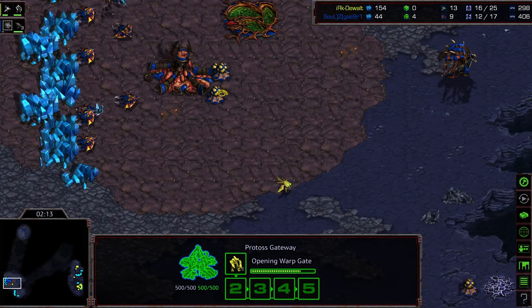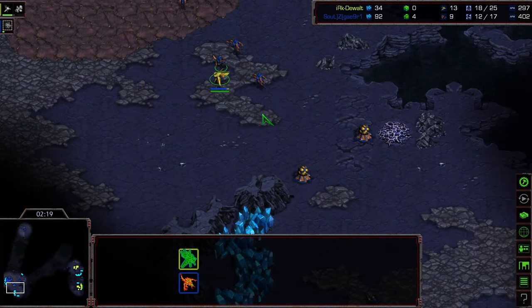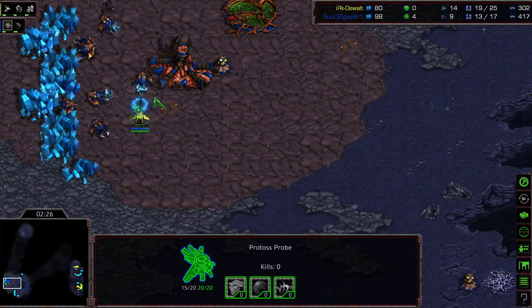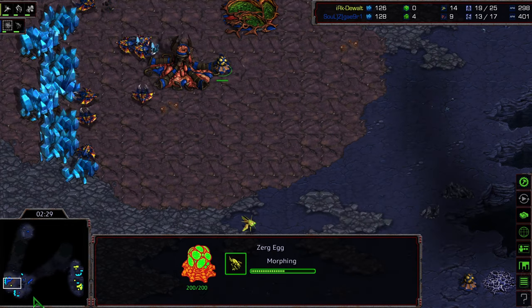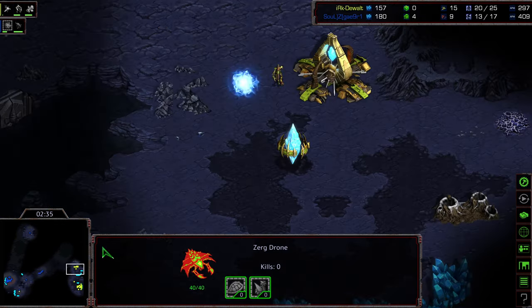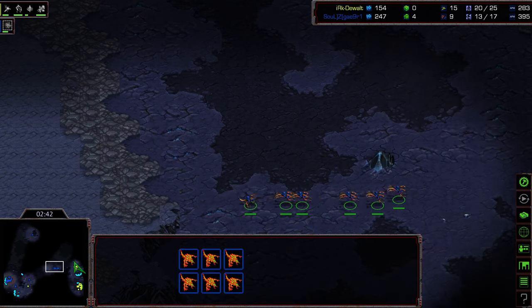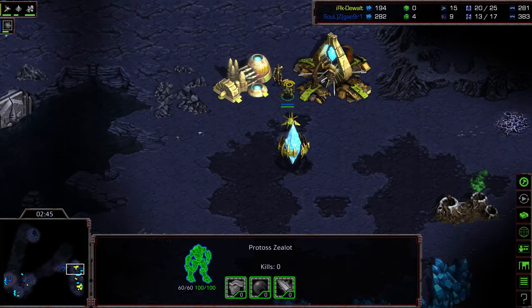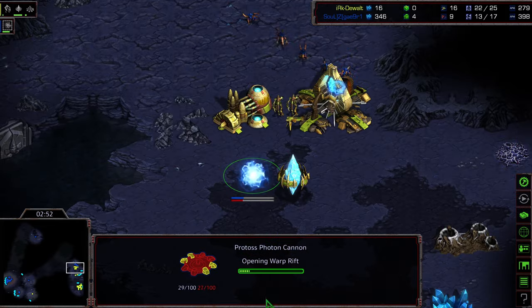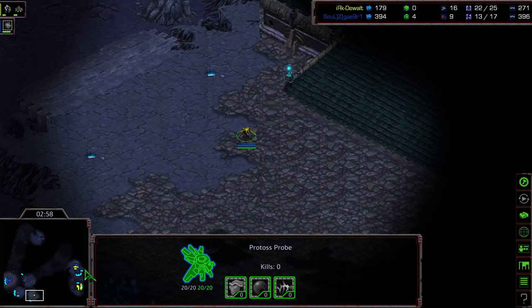If Dewalt had gone Forge first, he might have gone Nexus first upon seeing that drone down there. Crossy is moving that Zergling out to create a bit of a blockade. Dewalt's just ignoring that initial probe scout, but that probe is now moving in to try to do some additional harassment. Additional Zerglings being produced. That hatchery can be delayed comparatively. Forge warping in, there's already a Zealot on the front door.